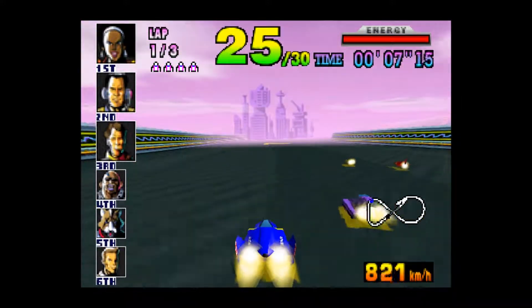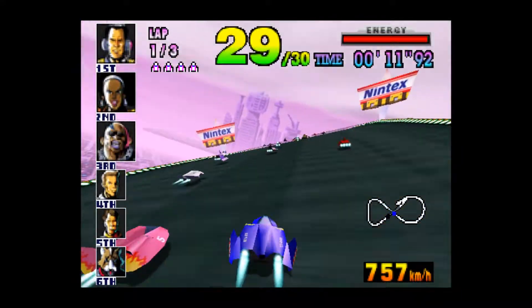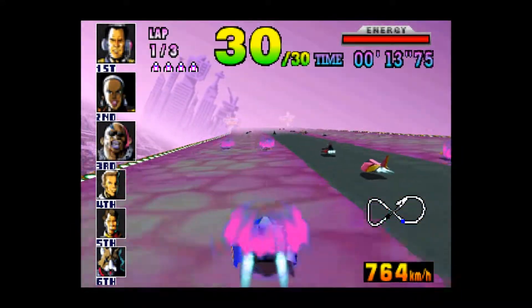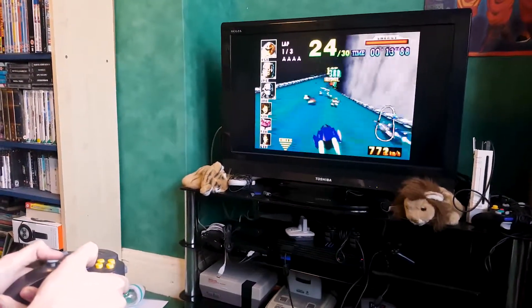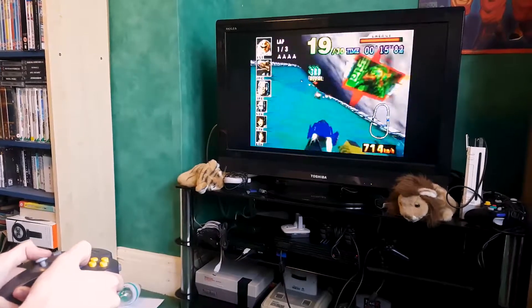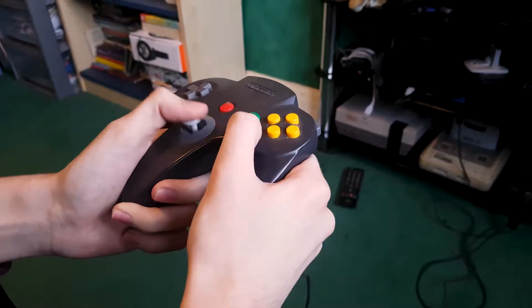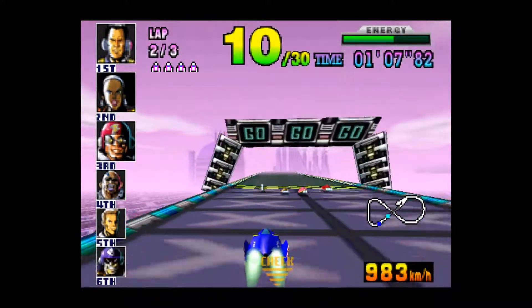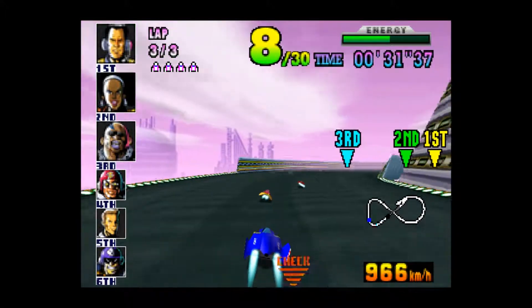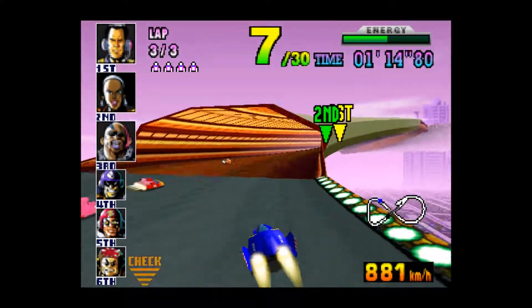A better demonstration for the expansion was F-Zero X. The feedback here feels a lot stronger and a lot easier to read, allowing for the same benefits demonstrated by Motocross. The edges of tracks trigger rumble, as well as an addition of collision-based feedback — a combination that takes full advantage of the pack and results in the smoothest, most responsive racing game of its time. No small feat to be sure.